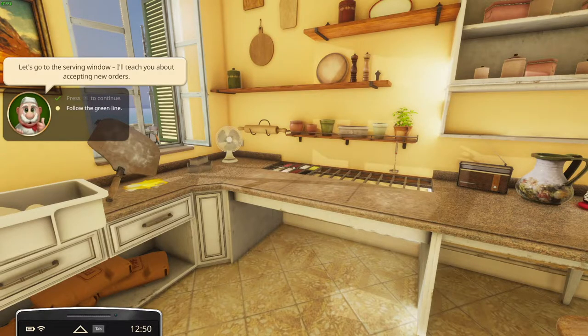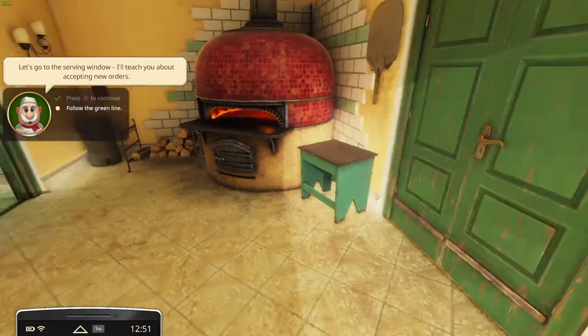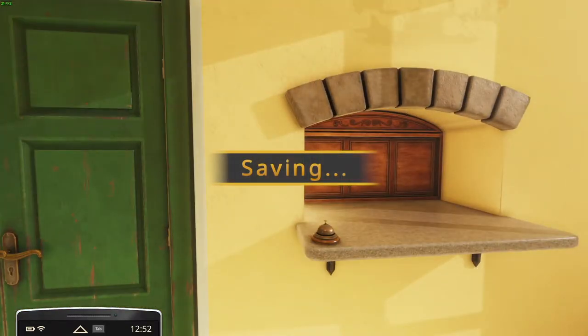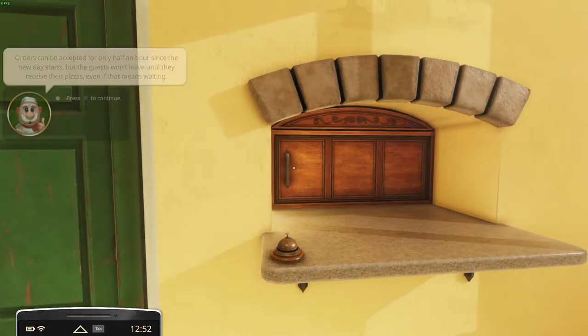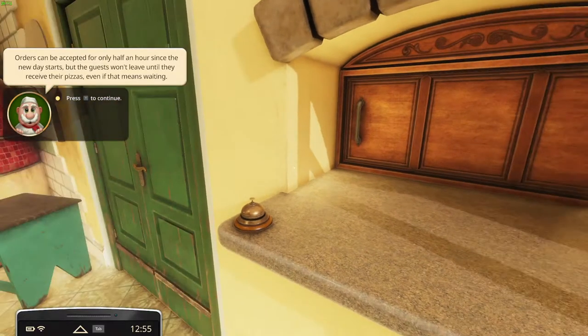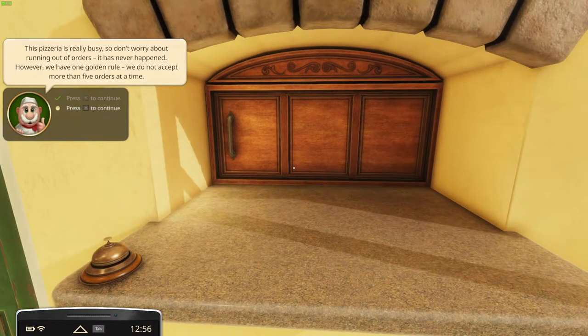Let's go to the serving window. I'll teach you about accepting new orders. So the serving window is right here. Orders can be accepted for only half an hour since a new day starts, but guests won't leave until they have received their pizzas, even if that means waiting. So this pizzeria is really busy — don't worry about running out of orders.